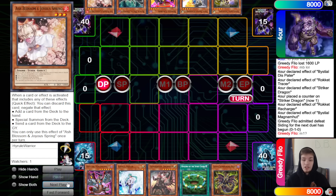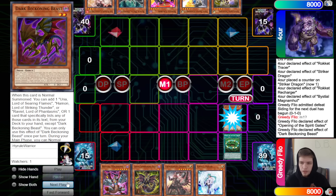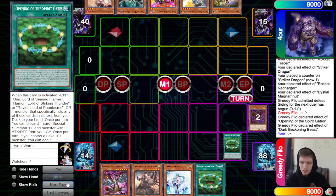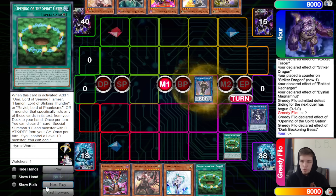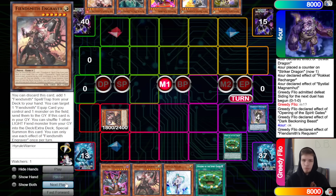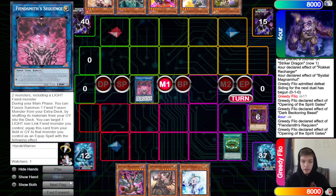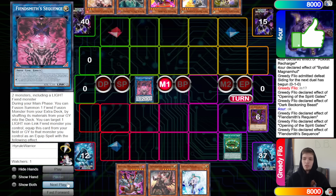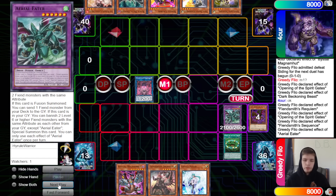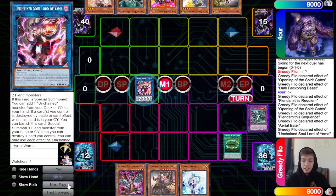Activate Opening to search out Dark Beckoning Beast. Normal summon Dark Beckoning Beast, grab out Opening. Normal summon Chaos Summoning Beast, make Moon, then Moon into Requiem. Requiem effect — they let that go and don't try to Ash it. Bring out Engraver. Opening effect: we need to discard Opening, special summon back out, then go into Sequence. Sequence effect shuffles back and summons out the Aerial Eater.